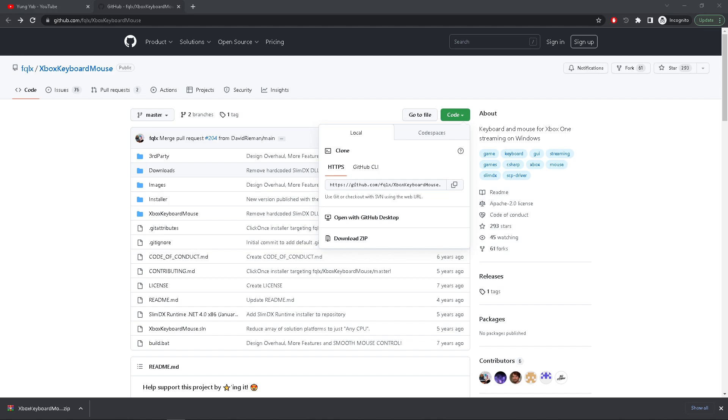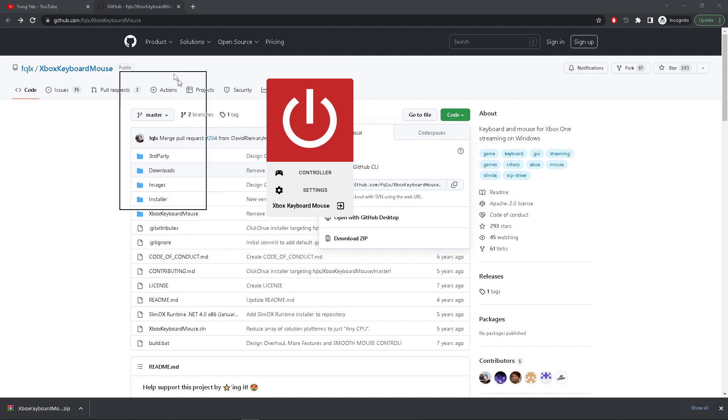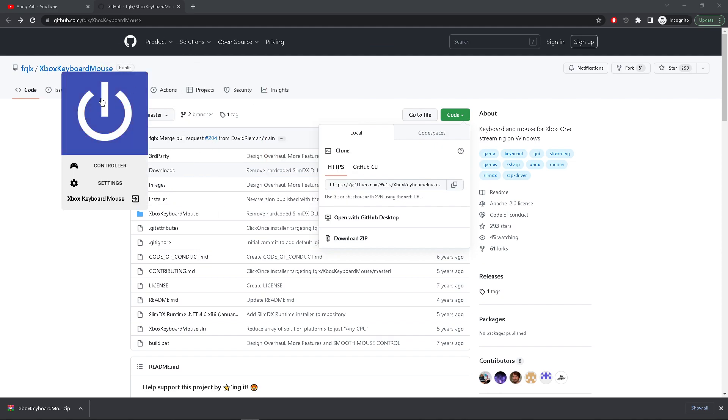Perfect. Now you're just going to need to launch the XInput keyboard and mouse program. It's going to look like this — it's going to be turned on. Just click it. Make sure it's red; otherwise, if you load up the Xbox app and move your mouse, make sure it's red.